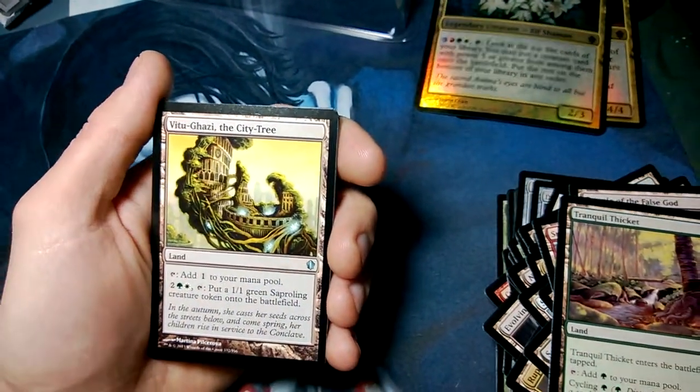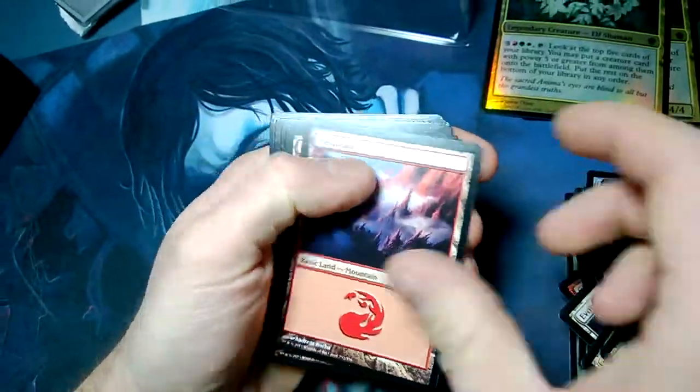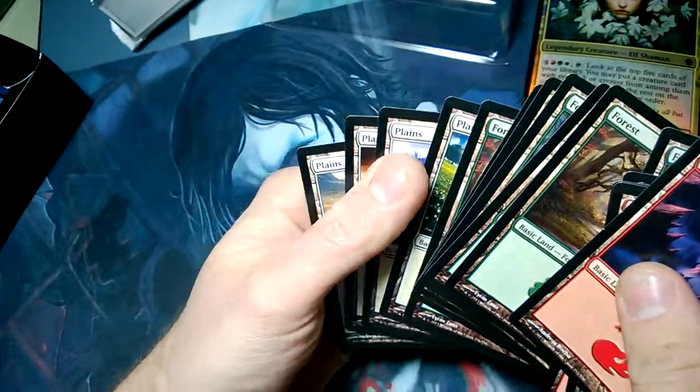Vitu-Ghazi, the City Tree — 1/1 green sapling token. Vivid Crag, Mountain, Mountain, Mountain, Forest, and the Plains. Not very many Plains — just splashing the white, it looks like.